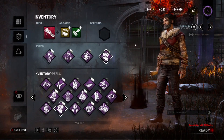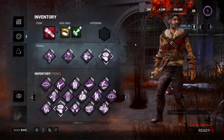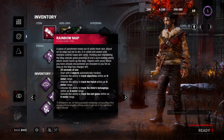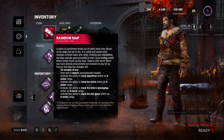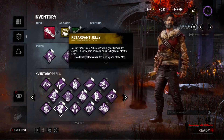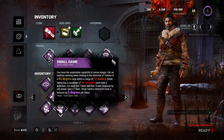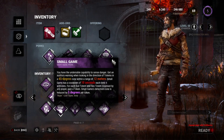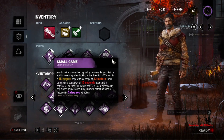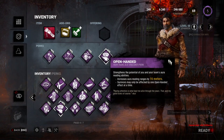Number four is the Totem Killer build, great for matches where killers bring hex totems and you can't find them. Bring a Rainbow Map with Retardant Jelly and Odd Stamp — this increases reading range, reveals the hatch, exit gates, totems, generators, and hooks, and slows the map's burning rate. Small Game gives an audible warning anytime a totem is within a 45-degree cone in front of you with a maximum distance of 12 meters, with a 10-second cooldown. Open Handed increases aura reading ranges by 16 meters, expanding that cone from 12 meters to 28 meters.